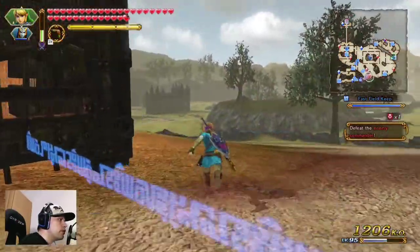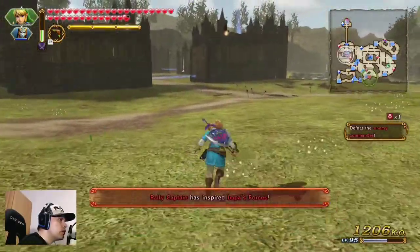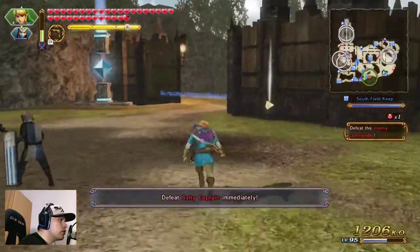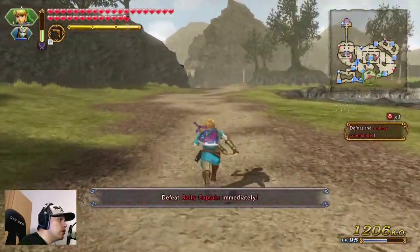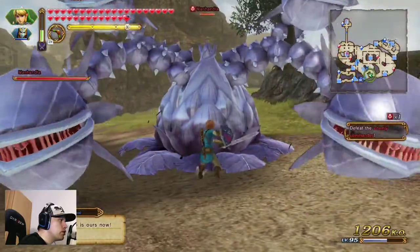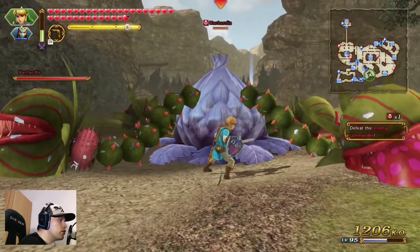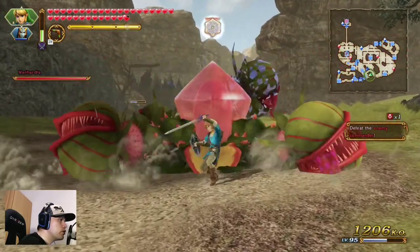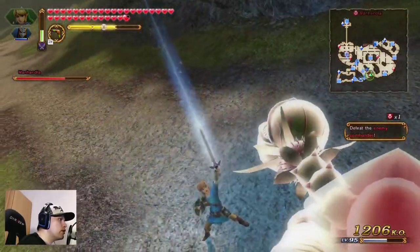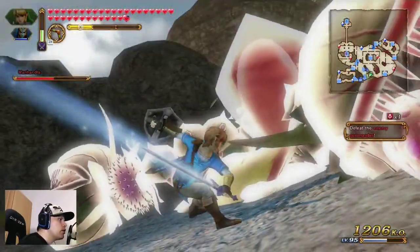Here we have a complete damage meter, special meter full — that will be a quick and easy fight. They are not so many anymore. Special attack — I think two special attacks are enough to destroy the weak point from the enemy.